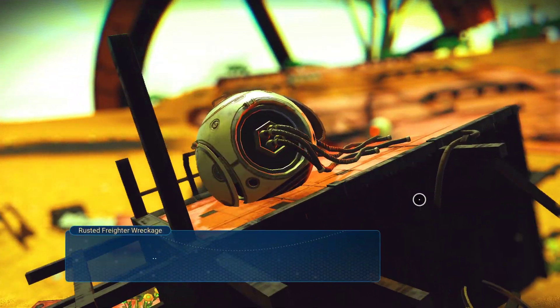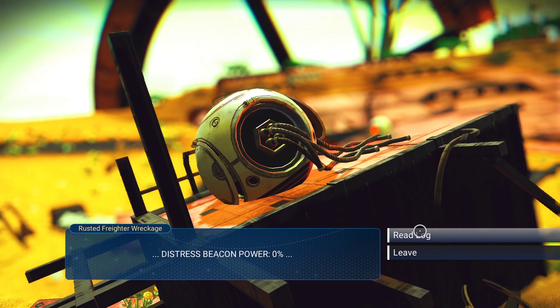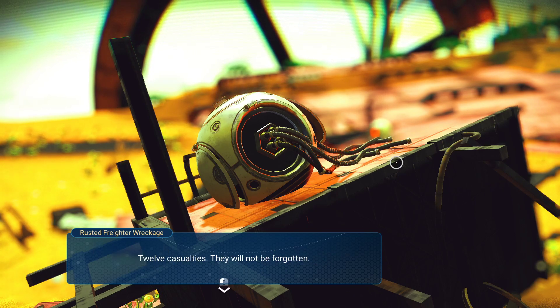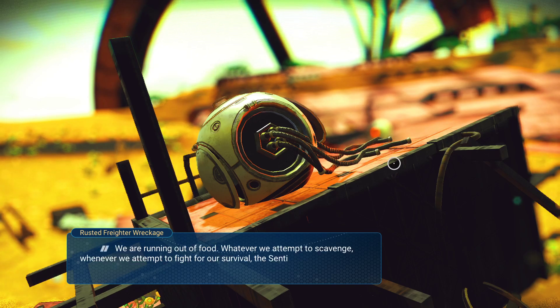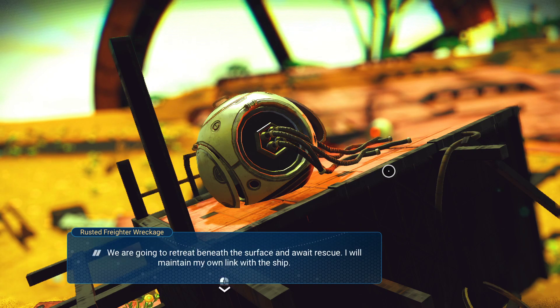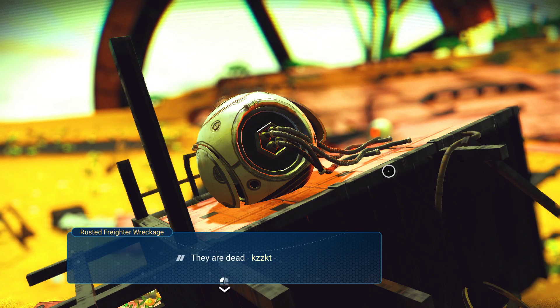Okay, it's kind of rusty — kind of afraid of wreckage. Distress beacon at 0% power and how are we going to read it? We have crashed! It was much calmer than I thought it would be. Our training worked, the crew were composed and calm. 12 casualties — they will not be forgotten. We are running out of food. Whatever we attempt to scavenge, whenever we attempt to fight for our survival, the sentinels arrive to prevent us. We need to get off world. We are going to retreat beneath the surface and await rescue. I will maintain my own link with the ship. They are dead — 16. No longer hungry. No longer human. What have we done?